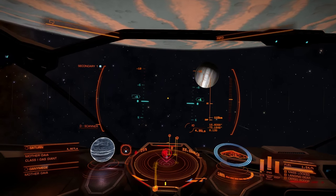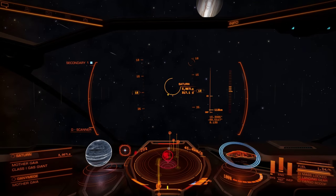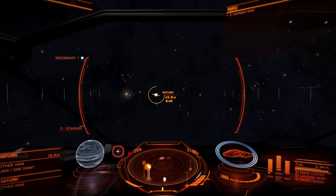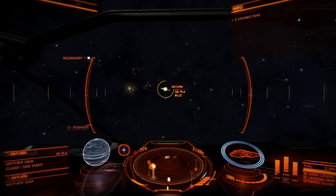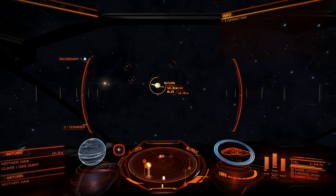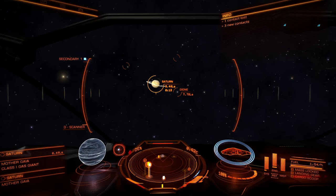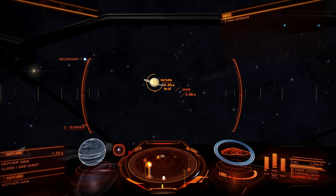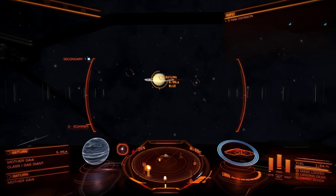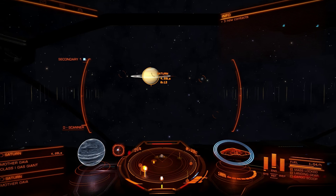If only this looked like Ganymede, it would be a really epic scene. It looks like they've got the shape of Saturn right — Saturn is sort of squished, shorter from top to bottom than from side to side. I like that. I think it was very important to me that we got the squishedness of Saturn right. Yeah, I think they've got the shape right.